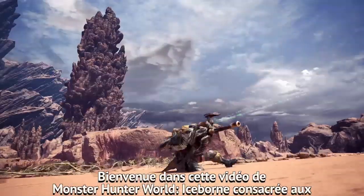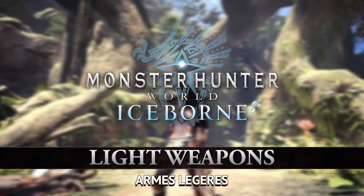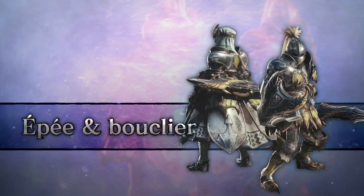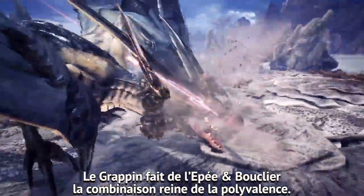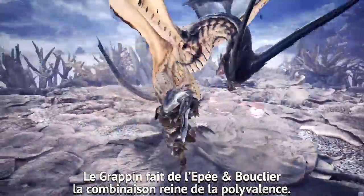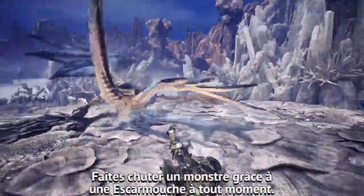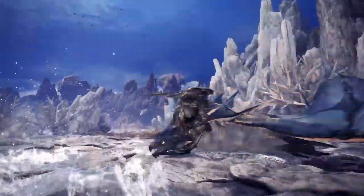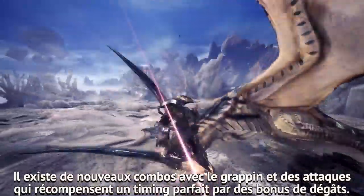Hello everyone and welcome to the Monster Hunter World Iceborne Light Weapons Series. Sword and Shield. The Clutchclaw has made the Sword and Shield the King of Versatility. This nifty weapon fires off Slinger Ammo by the shedload. Get the drop on monsters by letting off Slinger Bursts at any moment. There are both new Clutchclaw combo routes and attacks that reward perfect timing with bonus damage.